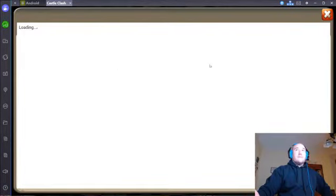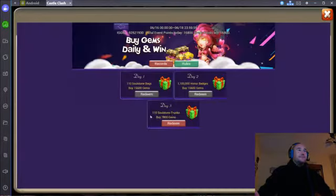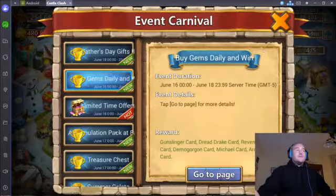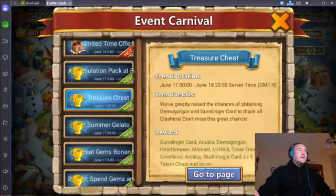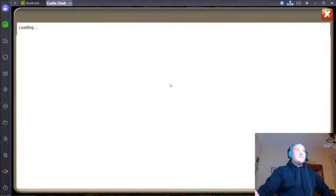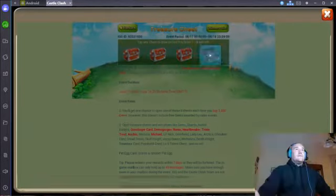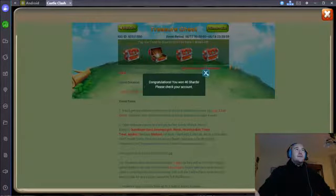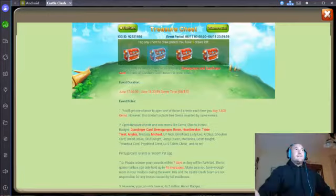About six thousand dollars worth - as crazy as that sounds, should have just bought them outright. Three times ten soul stone trunks, that's very useful. Here we go, treasure chest - let's get it. Hunter gems, santa boom! The Demo Gorgon is really the only thing I need. Maybe level five talent chests - like Anubis, Gunslinger, Ronin - I don't need dupes of those at all.